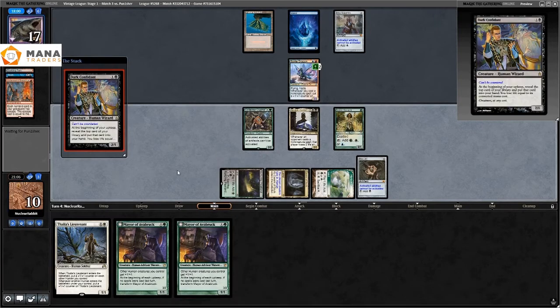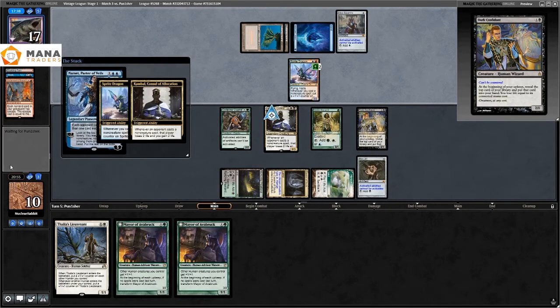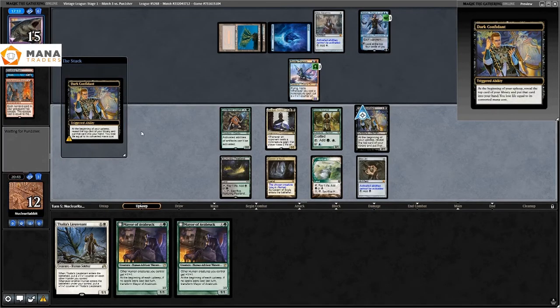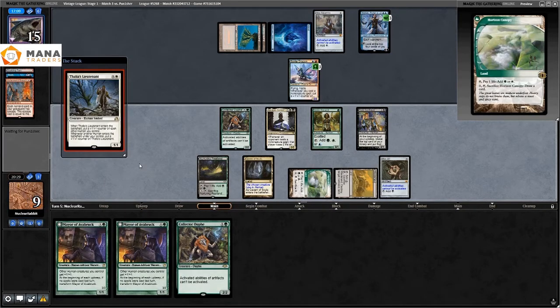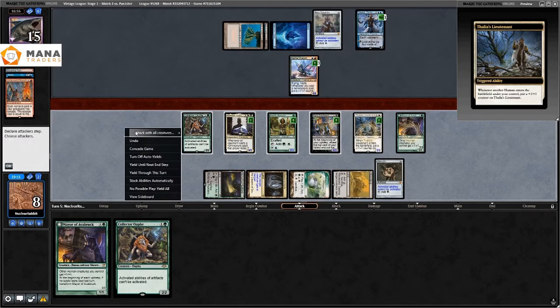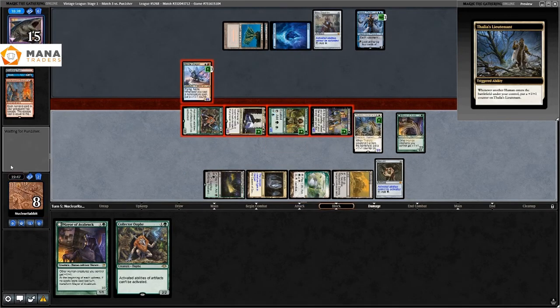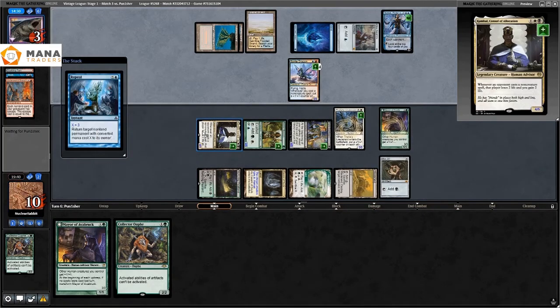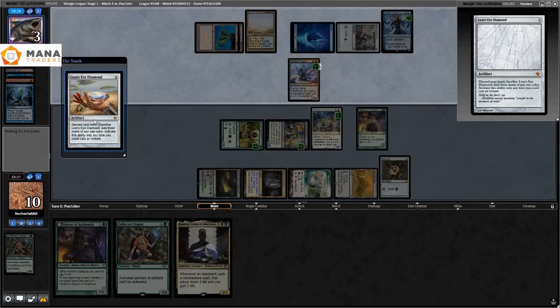Next turn I play Noble Hierarch — they're not attacking anymore because I'll easily win that race. I play Dark Confidant as well. They play a Narset, take two — Sprite Dragon grows, another Standard card — and they have Underworld Breach as well. I play Thalia's Lieutenant, our stuff grows, but once again plus one plus one just doesn't matter. I play a second lord effect and attack with Collector Ouphe — they can cast two spells before dying and it's a really hard call.